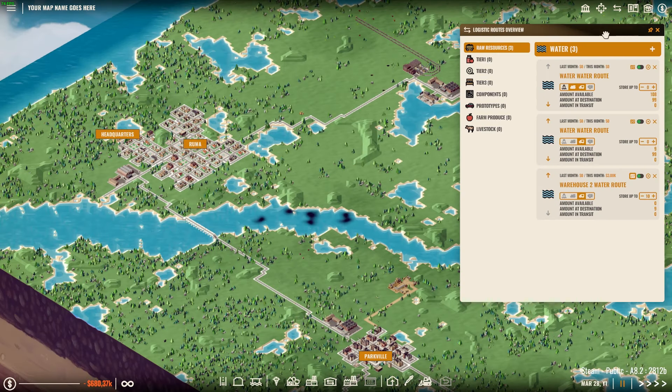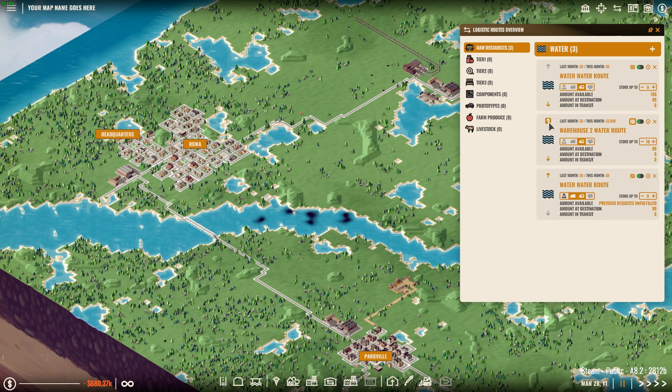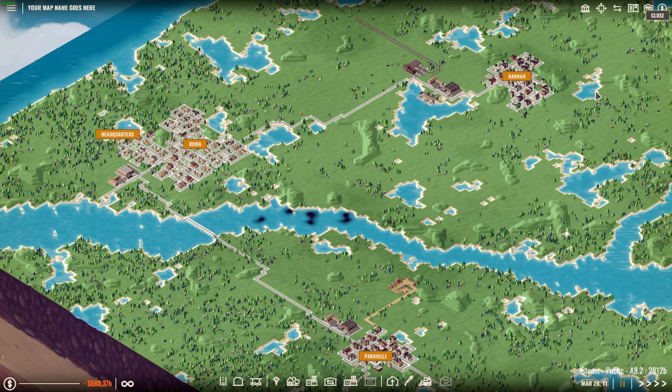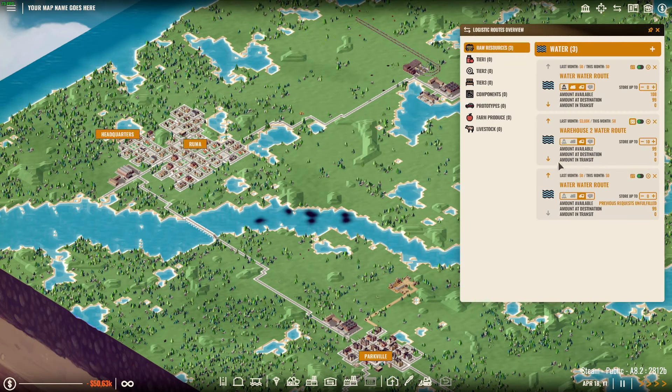When you have a lot of requests from different warehouses you can set their priority in the logistics request panel. The higher the priority the faster the request will be fulfilled. This also means that the network will always try to satisfy higher priority requests first, even if that means cancelling an ongoing transit. If two warehouses connected to the same network are requesting the same product, the one with lower priority will never pull products from the one with higher priority.